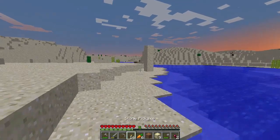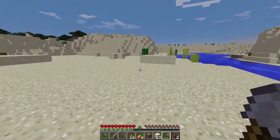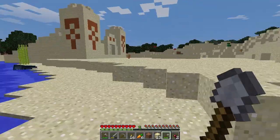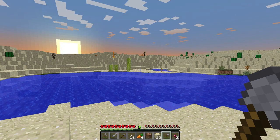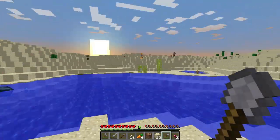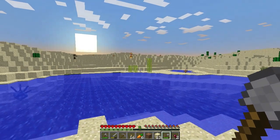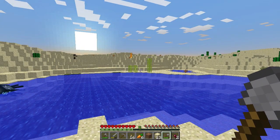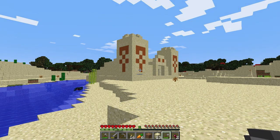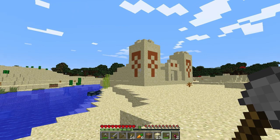I want that sand back though — thank you. Alright, and it is the end of the first day. Things are burning over there — we're gonna wait for that guy to burn. Come on, burn to death please. Alright, sun's up. I'm gonna go ahead and say goodbye while I watch this guy burn. There he goes, he's dead. Alright, that's it for the first day. I will see you guys next time — we'll go into the temple and see what we can find, and then maybe go pick some mushrooms. See you guys next time, bye!